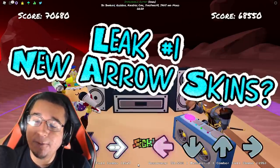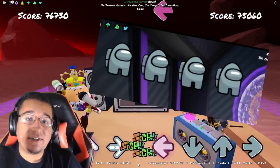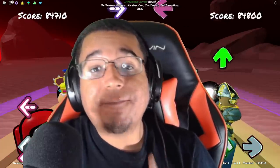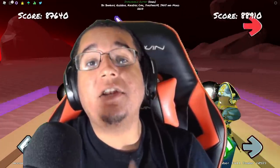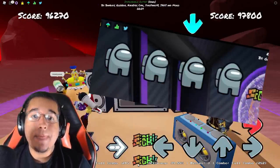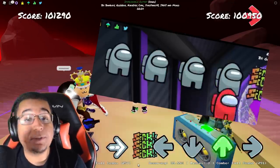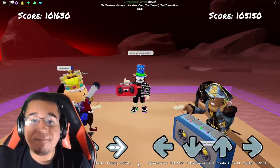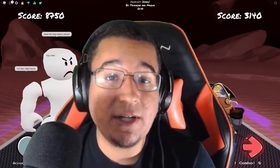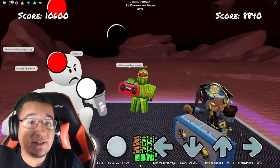Now the first major leak I can pull from this video is definitely going to be the new arrow skins on the left hand side of the screen. This is going to be the crewmate or the imposter arrow skins, and this is going to be one of the first animated arrow skins in the game. If you look even closer, whenever you do an input with the arrow skin, the mouth of the imposter actually opens and you can see their tongue, which is pretty interesting. This animated effect on input is one of the first arrow skins to do so, and we might see even more arrow skins in the future that incorporate stuff like this.